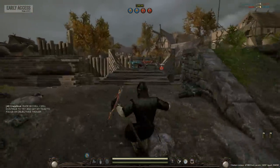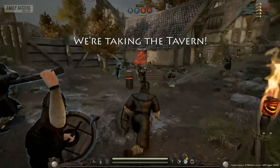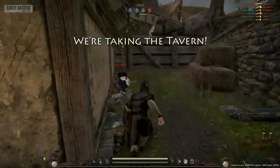You can help heal allies, you can run on in, there's multiple weapons you can use — throwing axes. There are not customizable classes yet. Let's get in here and see if we can get some first blood for ourselves rather than getting knocked down.